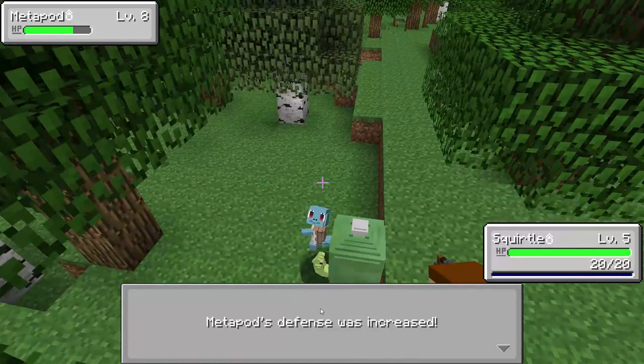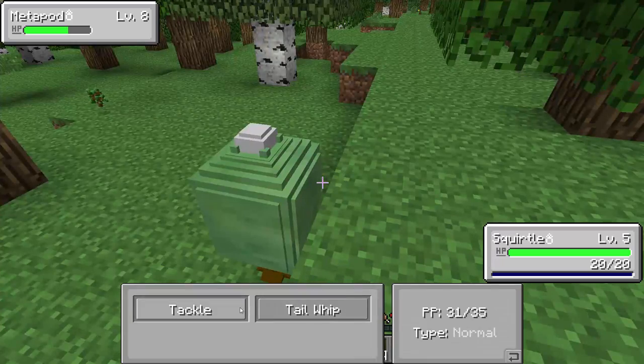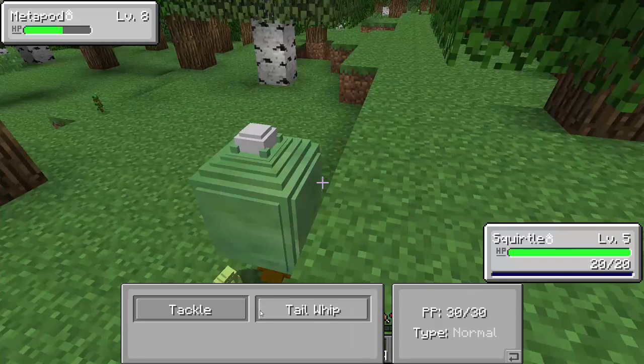Let's finish this Metapod off. Here's the battle interface — clearly you can see it now. We throw the Pokémon — Squirtle vs Metapod. If you look at the battles, you can kind of see them, but they're still working on that.